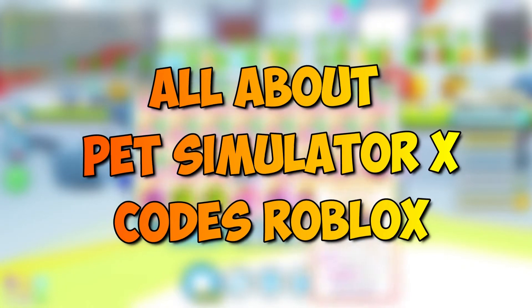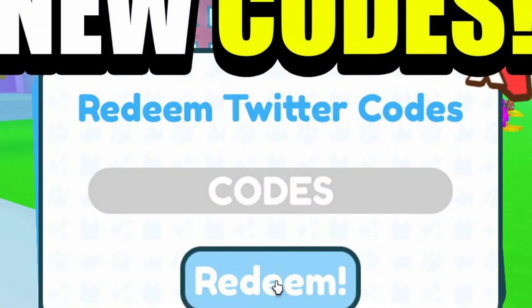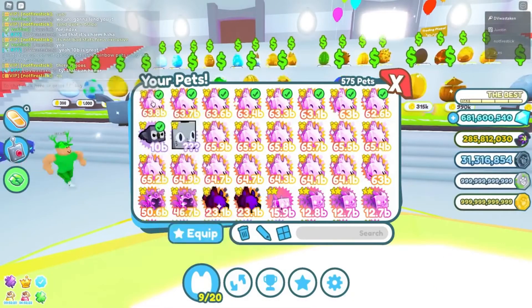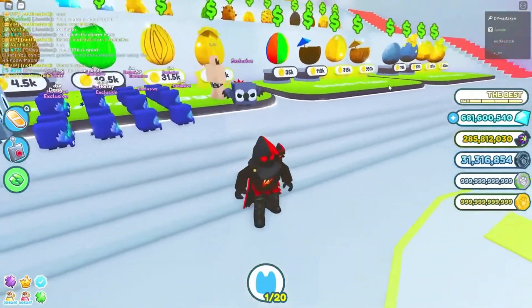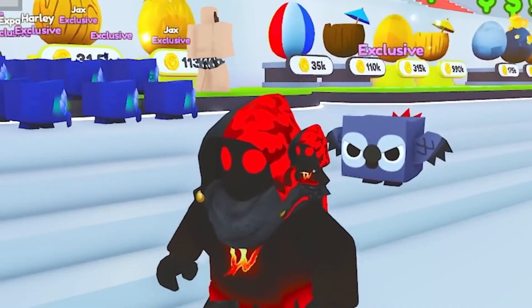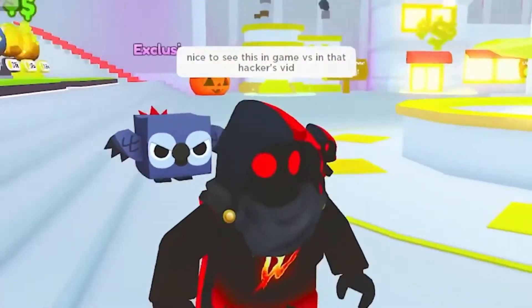If you're looking for the latest Pet Simulator X Codes, then you have come to the right place. This popular companion collecting game is all about gathering a collection of furry and feathered animal friends. You raise these animals to grow up big and strong — it is very much like adopting a pet in real life.